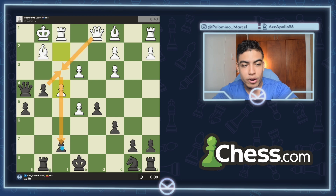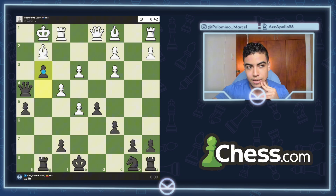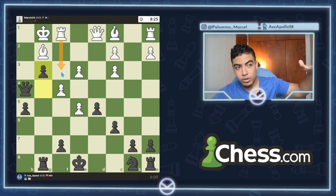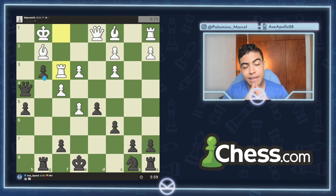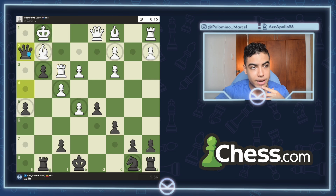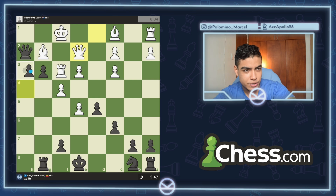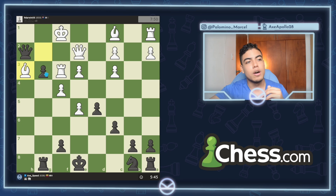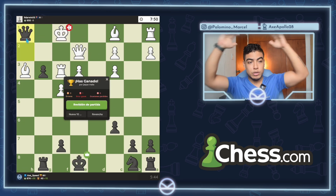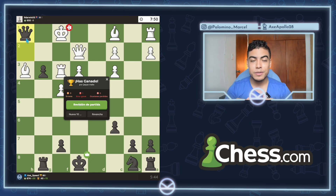He goes f4. If I take, he just takes back with the queen and attacks the pawn on f7. Instead, let's go pawn to g3 — I'm threatening checkmate in one, so you have to move the rook. But when you move the rook, I have queen to h2 check. You have to move the king and I start pushing the pawn. Let's go queen to h2 check. King to f1 is the only move, then pawn to h4. He goes queen to e2, but this bishop is just trapped — if you take on h3, that's checkmate in one. He was actually playing very well for a 600.